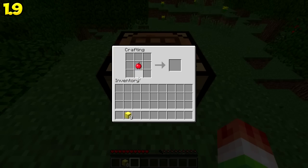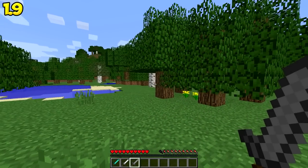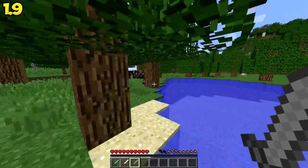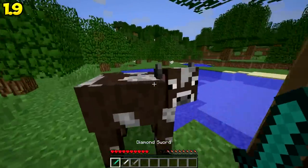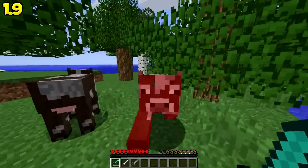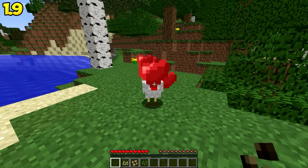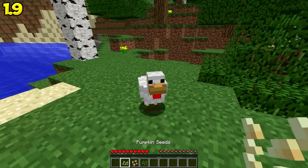Enchanted golden apples are now uncraftable — a sad one. Swords can no longer be used for blocking; they kind of replaced that with shields. Chickens can be led and bred with melons, pumpkins, and beetroot seeds in addition to regular seeds.